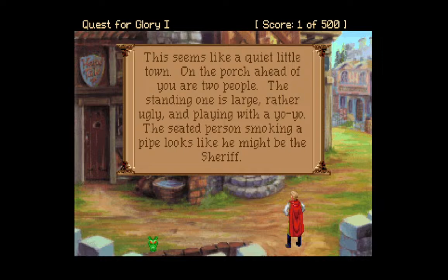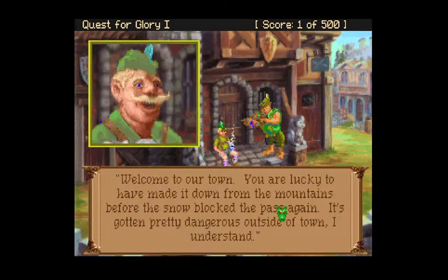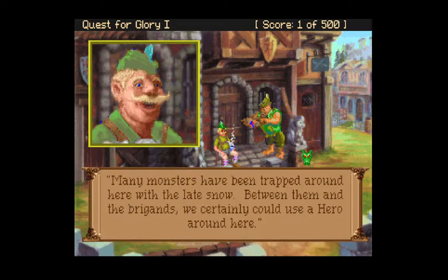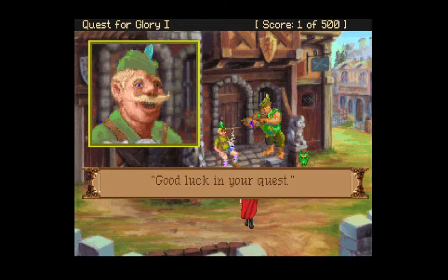This seems like a quiet little town. On the porch ahead of you are two people. The standing one is large, rather ugly, and playing with a yo-yo. The seated person smoking a pipe looks like he might be the sheriff. The man with the pipe greets you: 'Welcome to our town! You are lucky to have made it down from the mountains before the snow blocks the path again. It's gotten pretty dangerous outside the town. Many monsters have been trapped around here with the late snow. Between them and the brigands, we certainly could use a hero around here. I am Sheriff Schultz Meitershon. This is Otto von Goon, my assistant. Good luck on your quest!'